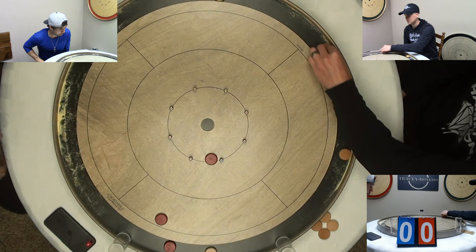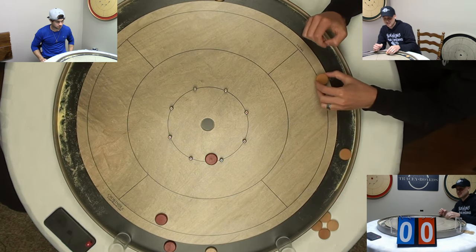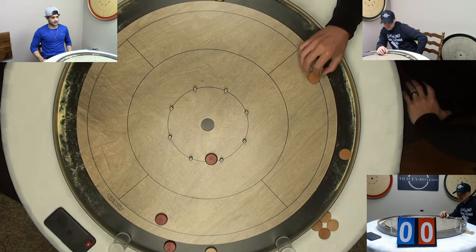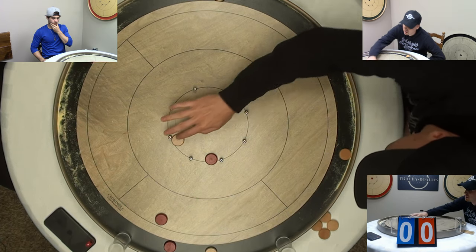Now McKenzie has a choice. Does he go for that one on the 10-15 line? That is going to be tough to hit. His other option would be to go after that one at the 5, but not one to shy away from a challenge, here he goes going after that tough shot. That was a tough miss.